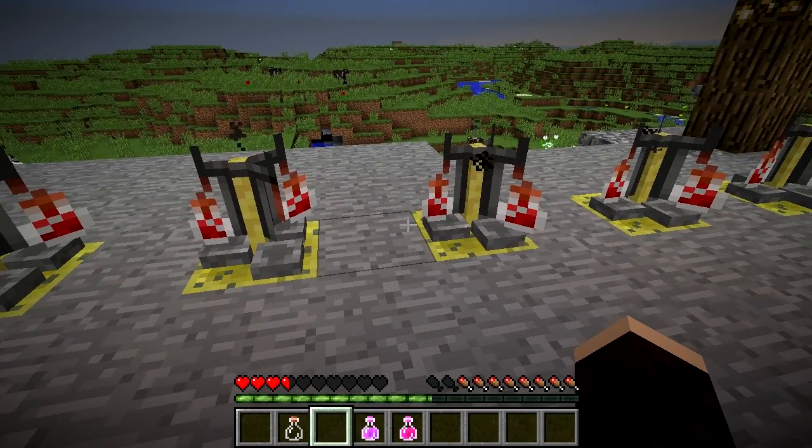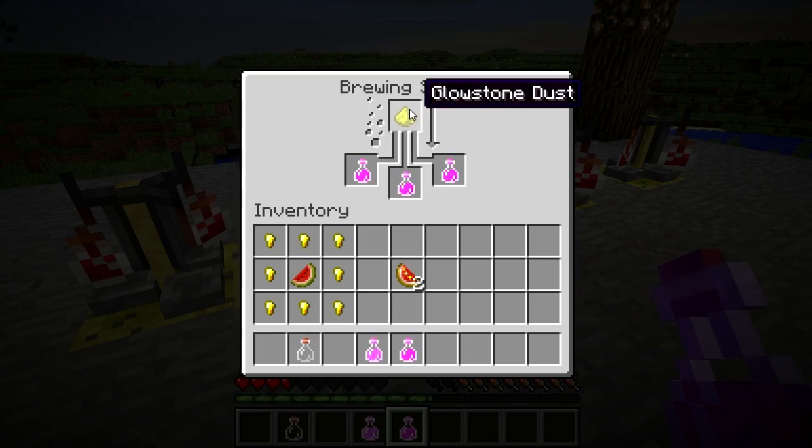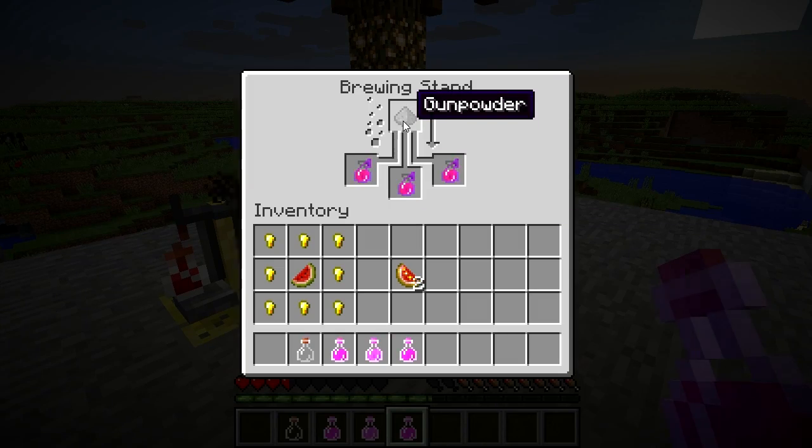Because it's an instantaneous effect it can't be lengthened, but it can be enhanced with glowstone dust to restore more health. It can be corrupted into a potion of harming using a fermented spider eye, and turned into a splash potion using gunpowder.